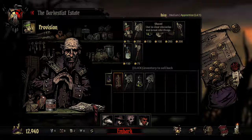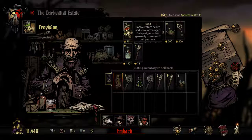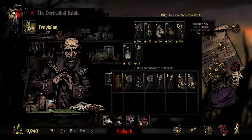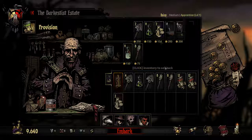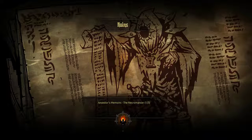Going to need probably a full stack of shovels and maybe one more, two full stacks of torches, two full stacks of food. We have some anti-venom. For the ruins, probably bandages — I'll take two keys, three herbs, one more anti-venom, and holy water.